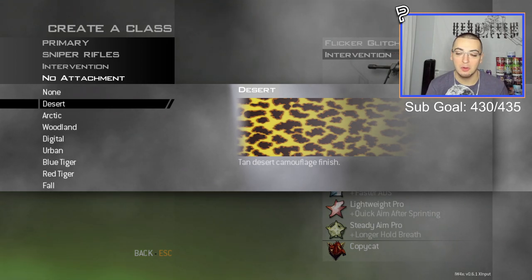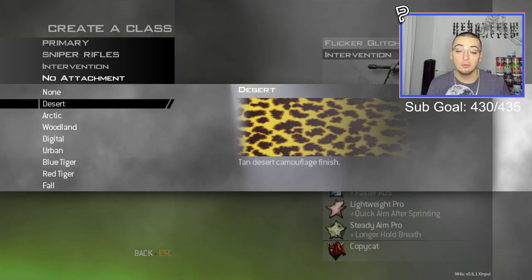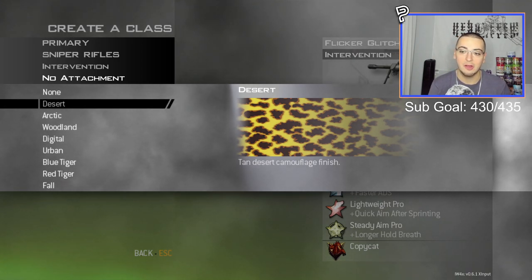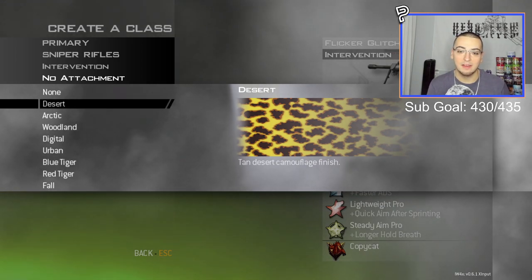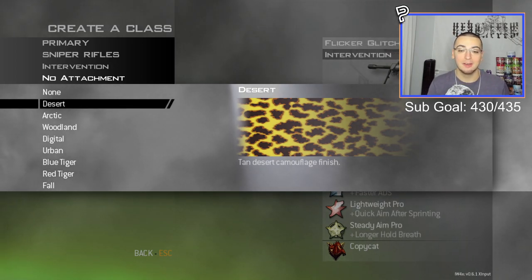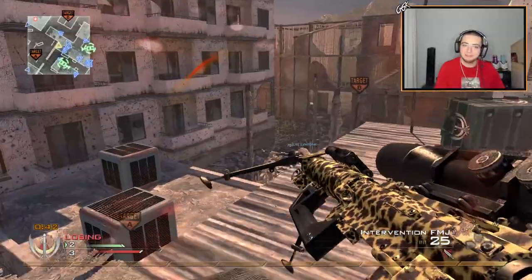We're gonna be starting off with the desert camo replacement, which is a cheetah-looking camo from Cold War called Scavenger. It's one of the camos you get from doing zombies challenges — I don't think it's in multiplayer at all. Not gonna lie, this is my least favorite one from the Cold War camo pack because it doesn't really look like it belongs in MW2, but regardless your boy still did some bangers with it.